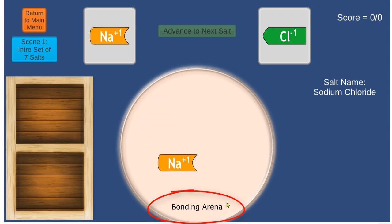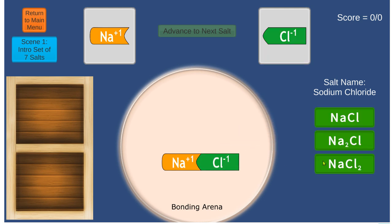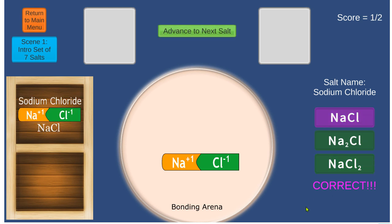Drag an ion from its starting location into the bonding arena, then drag another ion to make a bond. Once you make a bond, you have to choose the correct formula. If you make the wrong choice, it will tell you to try again. If you make the right choice, it'll let you know and you can advance to the next salt.